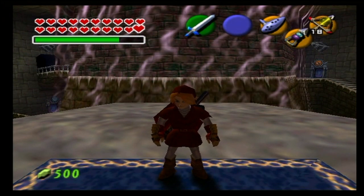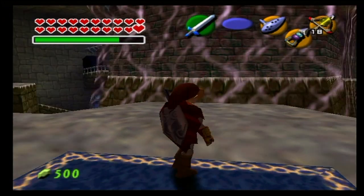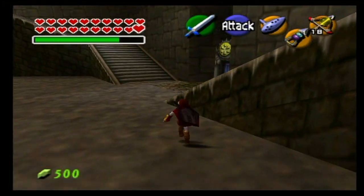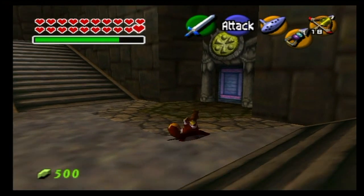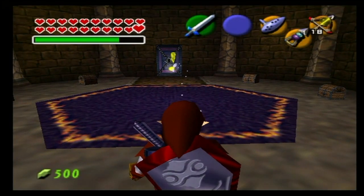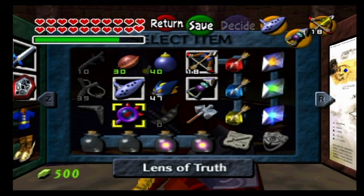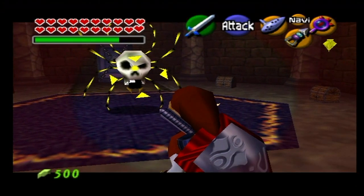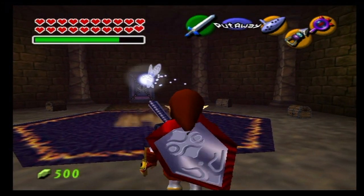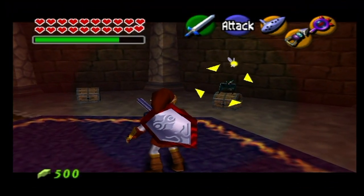Greetings YouTube, Joe here with Culination Media and welcome back to another episode of The Legend of Zelda Ocarina of Time. This is episode number 63 and in this episode we're going to be finishing up with all of the barriers that lead into Ganon's castle by completing the light barrier, which is the last one that we need to complete. Then we're going to be heading up Ganon's tower and facing off with Ganondorf himself in this episode, which means that the next episode is going to be the finale.